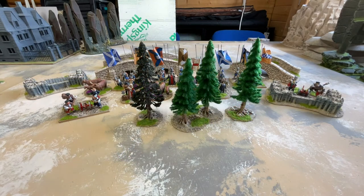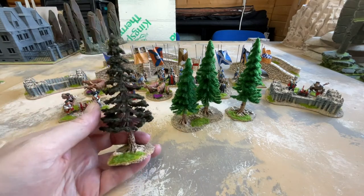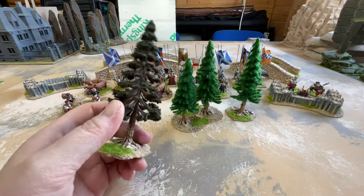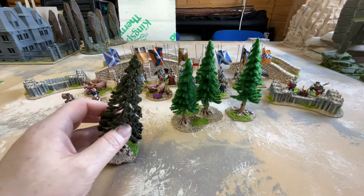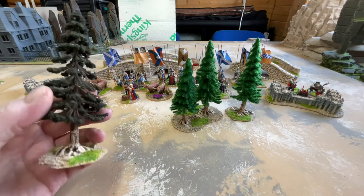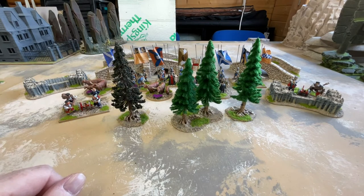I also updated my tree collection this month. I've wanted some fir trees or pine trees for some time and couldn't find any I particularly liked. I bought this one and some of its friends from a chap on the Lead Adventure Forum. This is a cheap Chinese tree but it's on a Jarvis resin tree base which gives it a decent amount of weight. At table viewing angle it looks pretty good. The base was painted by the chap I got them from, so I redid it in my colours and then went searching for the same trees and more bases.